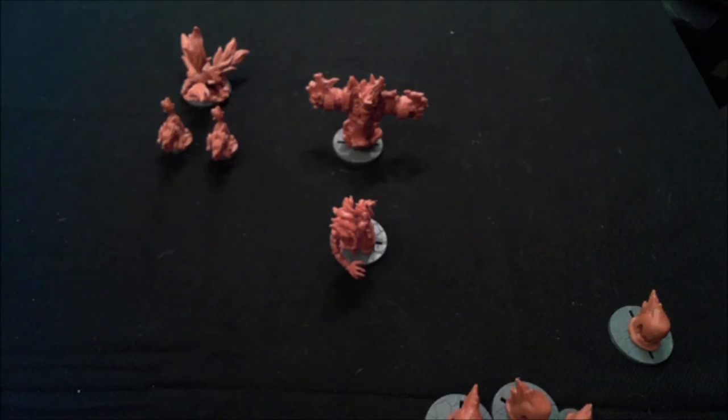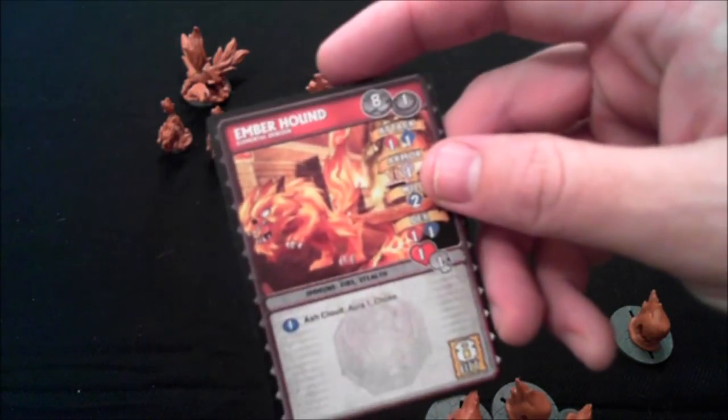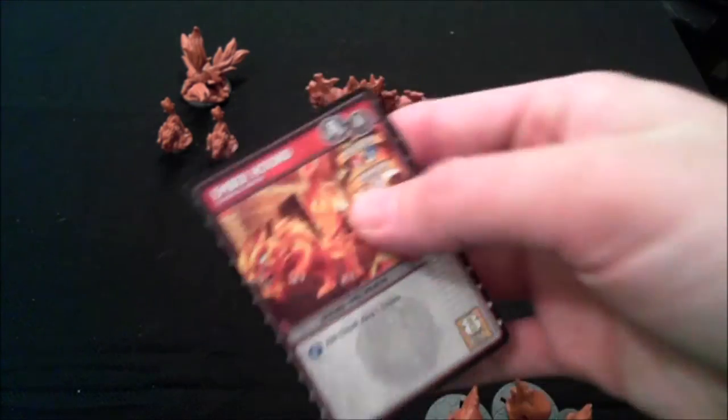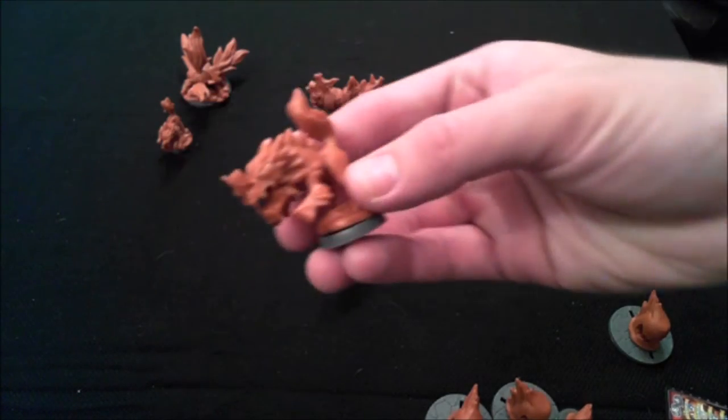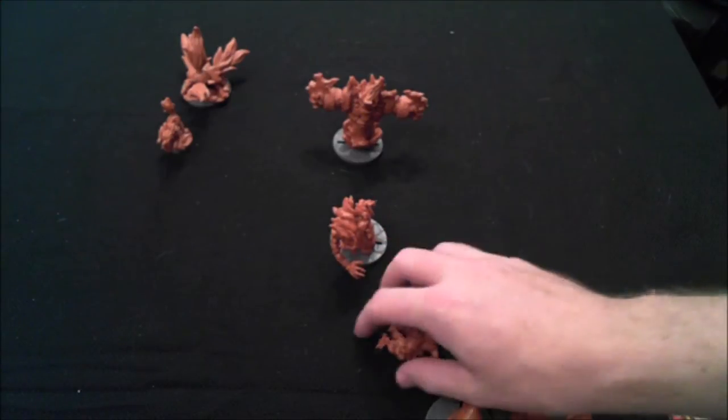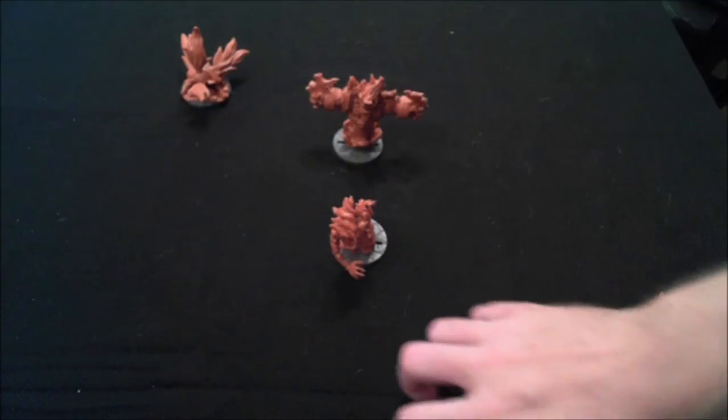And then you have the Ember Hounds — I'm partial to dogs. I don't really like them when they're trying to kill my hero, but I'll give them a pass on that, they're just doing their job. Pretty cool model — I like the head. They do have a tendency to fall forward on the board a lot, but you can only do so much with models.